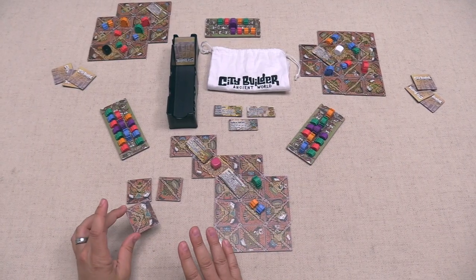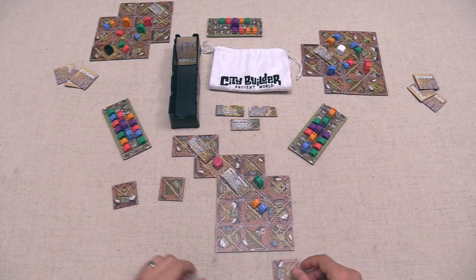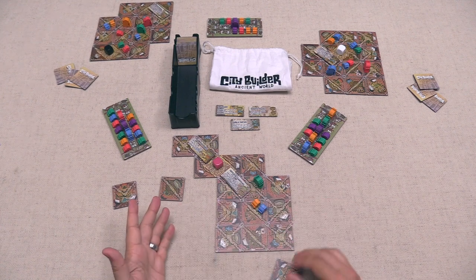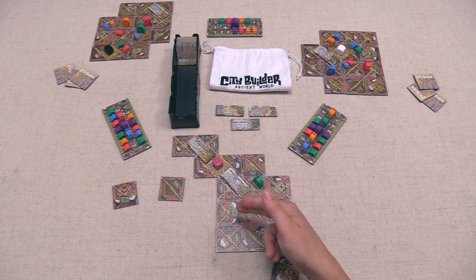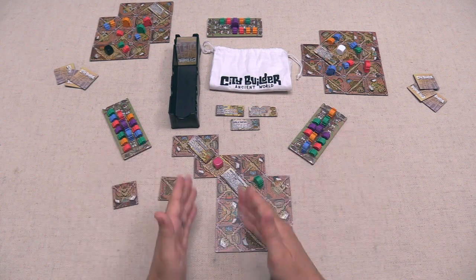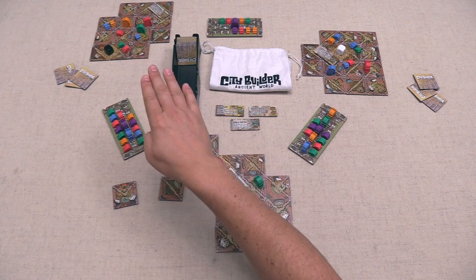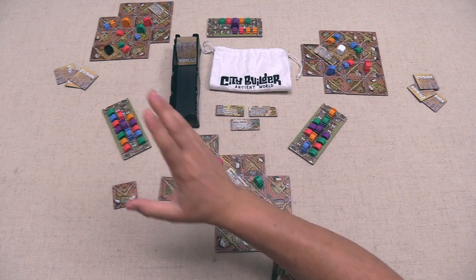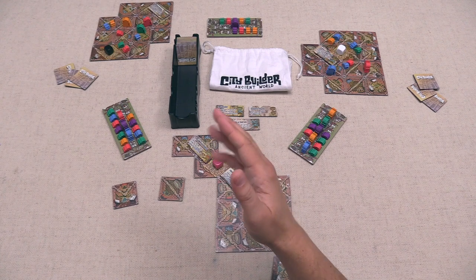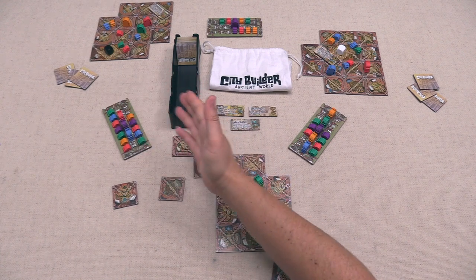We go next and are tempted to place one of our two identical tiles. We've got this growing district but realize we have all of these landmarks and only two vacant houses. The more vacant houses we have, the more we can settle into that district for more victory points. We also notice looking at the black player's city that they are not in a position to place the large red settler on their next turn based on their current layout.